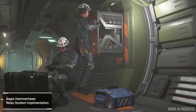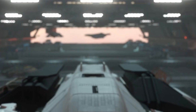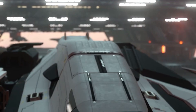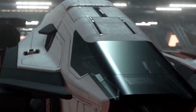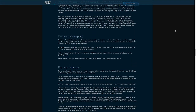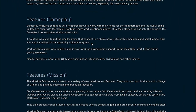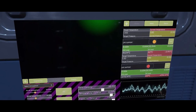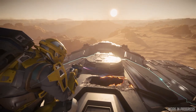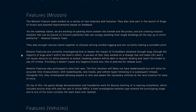The gameplay features team worked on the resource network, making sure the Hammerhead and Hull A networks lined up correctly. They also started early work on the Crusader Aries and similar-sized ships' resource networks. There's an interesting note about small items that use ship power potentially being part of resource management for outposts. Work on life support was finished, and salvage gameplay entered the QA test phase.